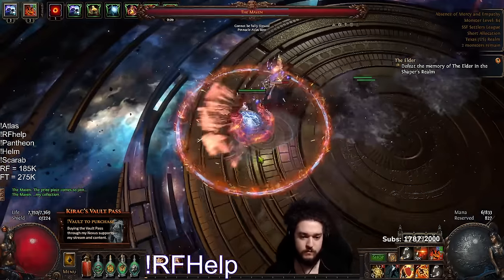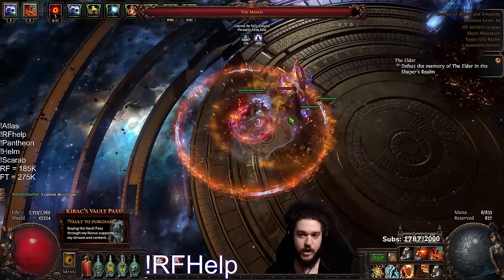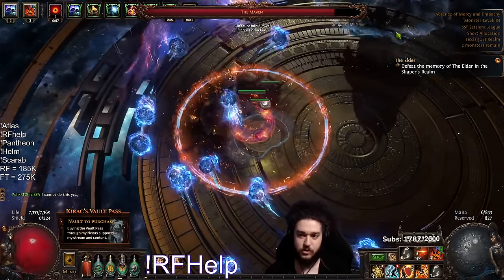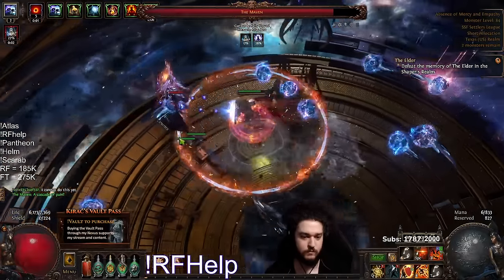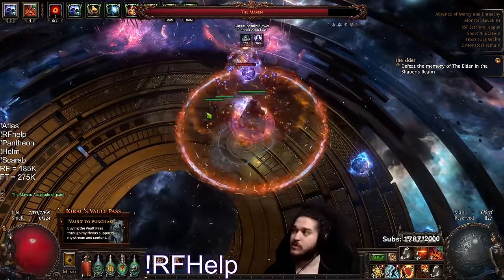Step one: stare at her, don't lose track of her. Sit on her face and use enduring cry always. Pay attention to balls that come out of this guy — look at the shadow, see the balls, sit in the middle.